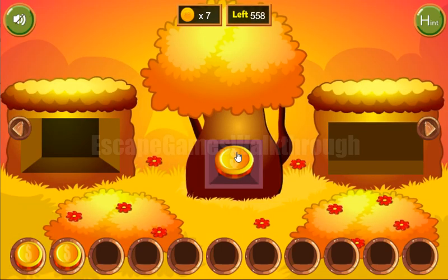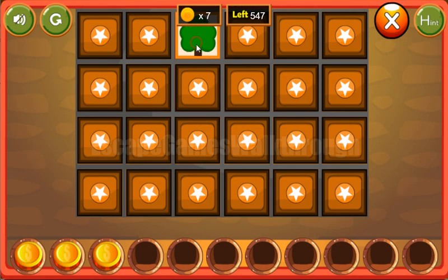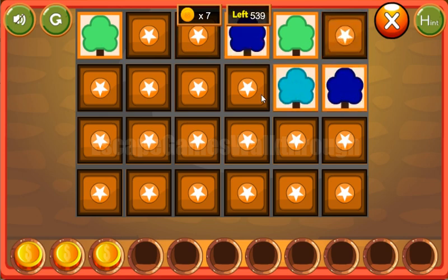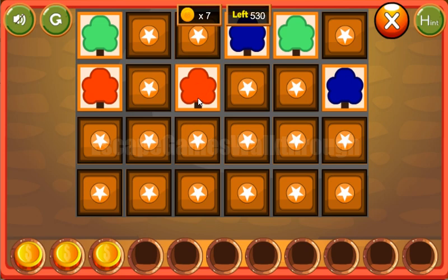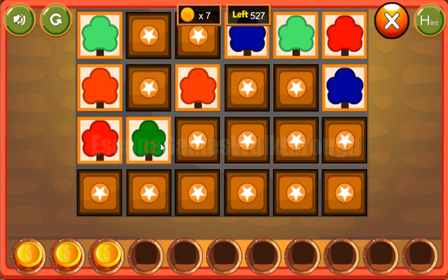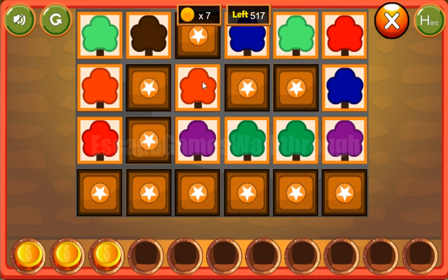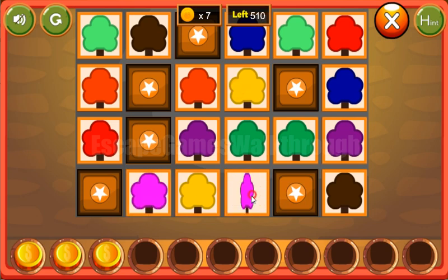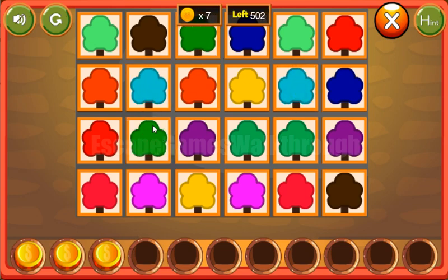Going again, here is the final puzzle to solve - a memory puzzle where we match trees with the same colors. The first pair is found, then the second pair. We find red, then the other red pair. Green, purple, purple and the other green. We find brown, red, pink, yellow pairs. The last pairs are hidden and the puzzle is done. Here's the fourth coin.